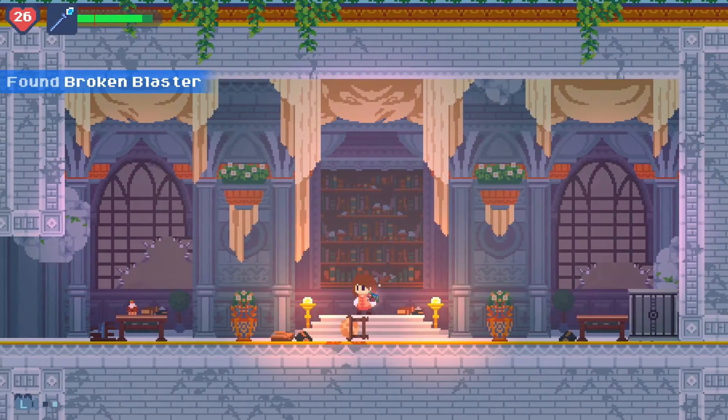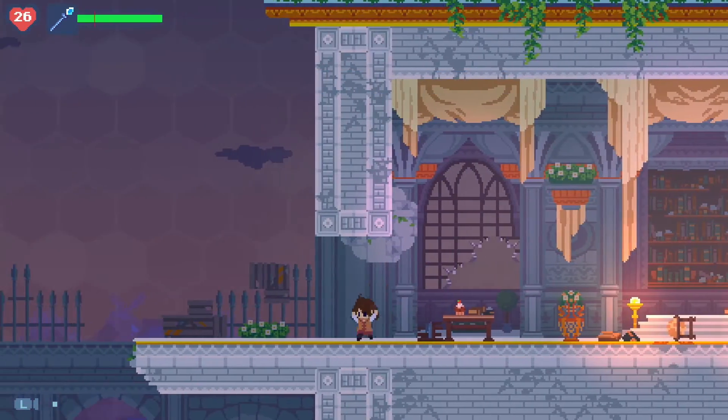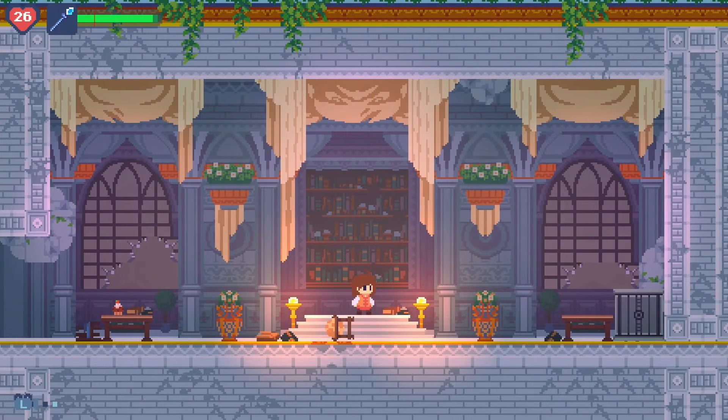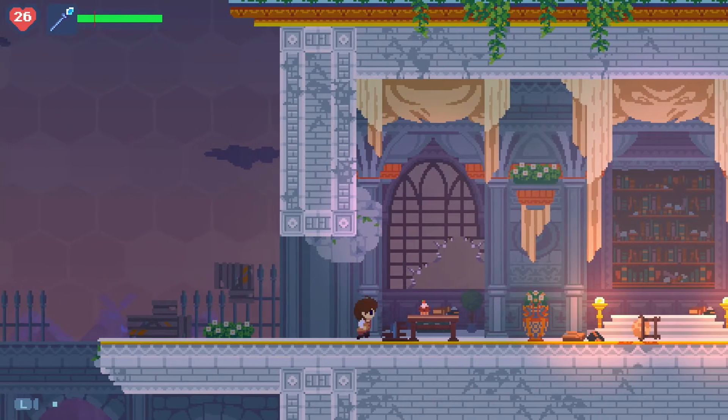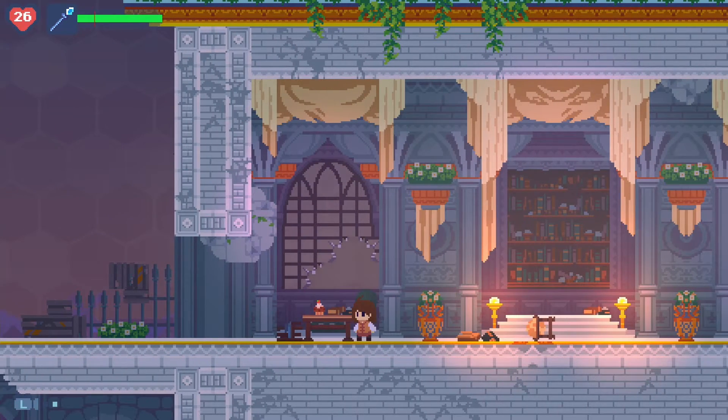That takes you to the broken blaster. The intended way of getting the earlier moonstone is to take this crate and push it all the way to here so you can use the sonic spear to climb up to the roof on the right and hover over to the roof on the left.